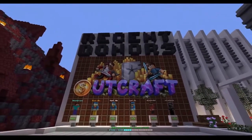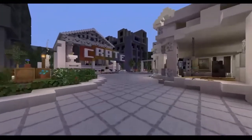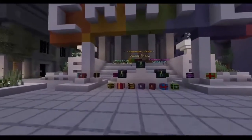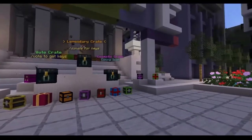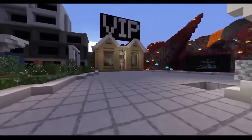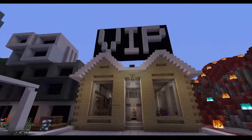They have a huge sign for recent donors right here, and we have a couple of recent donors. There's a crate over here and a crate sign. You can also vote on this server and buy keys on their website to open these legendary crates and get some really cool things. Over here is the VIP lounge — they have different packages to help support the server, and if you purchase certain ones you get access to the VIP lounge.